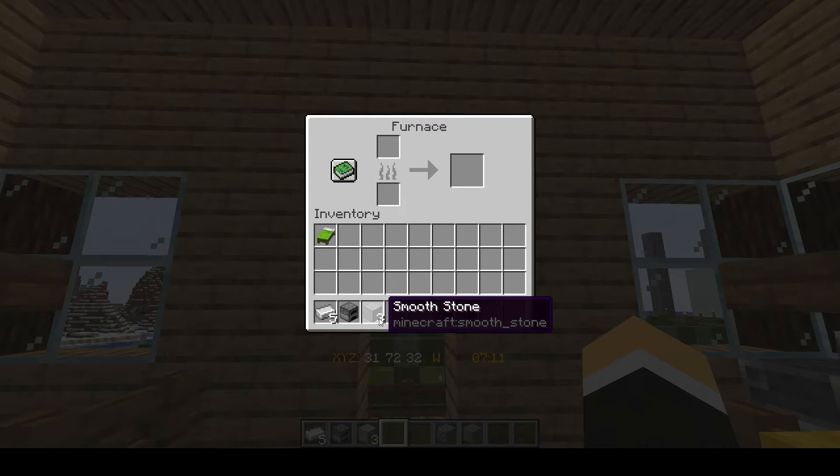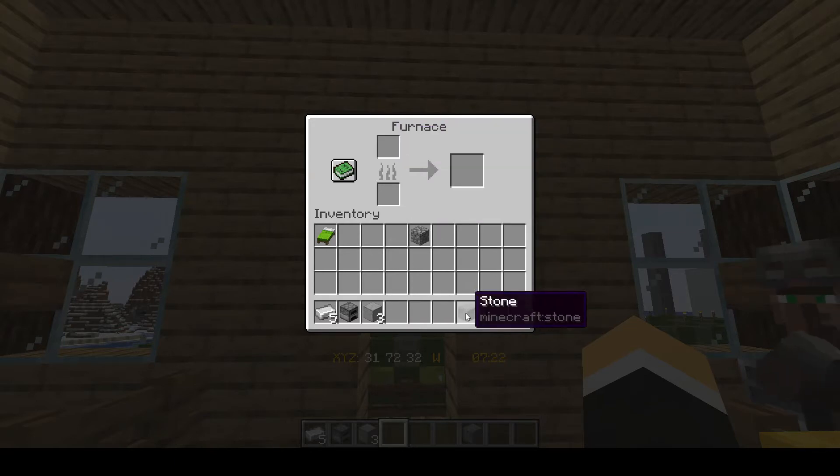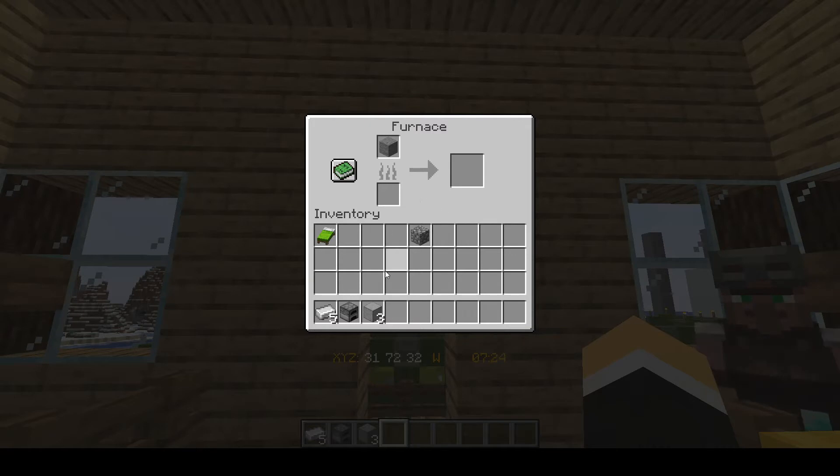Now, if you're wondering how to get Smoothstone — because some of you may not know — you're going to first pop in some cobble, unless you already have stone, and you'll cook that to get yourself some stone. Then from stone, you cook that again and you will get yourself some Smoothstone.